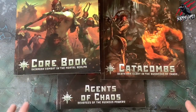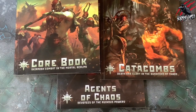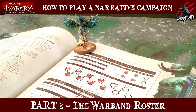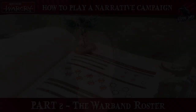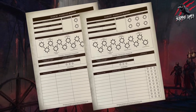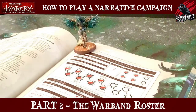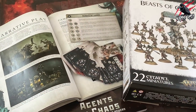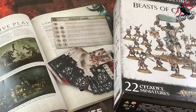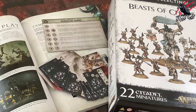That brings us to the end of part one of the narrative campaign series. Now we know how to embark on a campaign and choose our campaign quest. Come and join me for part two, where we'll go through putting together our warband and go through the warband roster. We'll take a close look at each section and all the rules that apply to it, and I'll also create a separate video where I show you exactly how I put together the warband roster for my Beasts of Chaos.